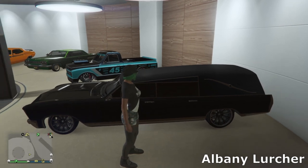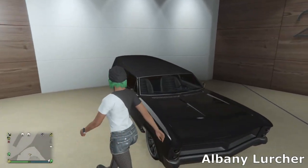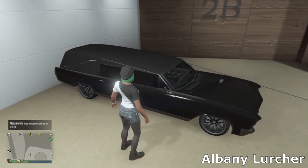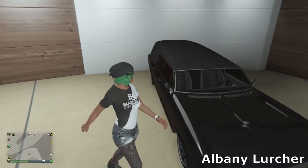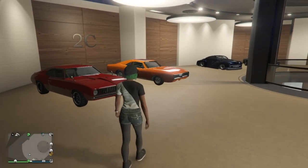Then we've got the Lurcher — the hearse version of the Buccaneer. It came out with the Halloween DLC. It's kind of unique because if you didn't buy it at Halloween you can't actually purchase it — you can only buy it at Halloween. So that's why I decided to buy it. It's pretty fast actually and can do wheelies as well. You can also add a big hood scoop, but I just decided not to.